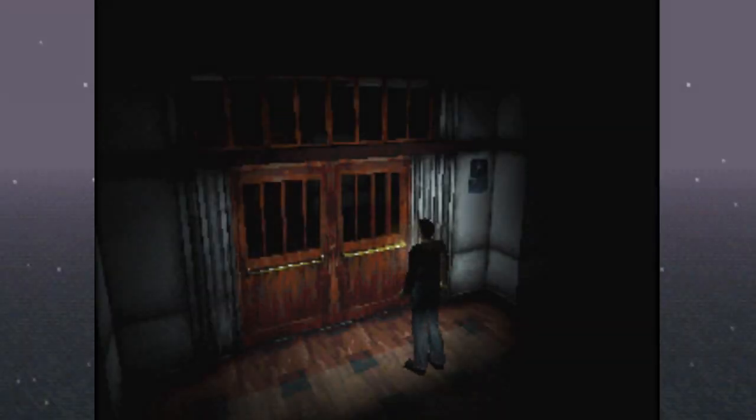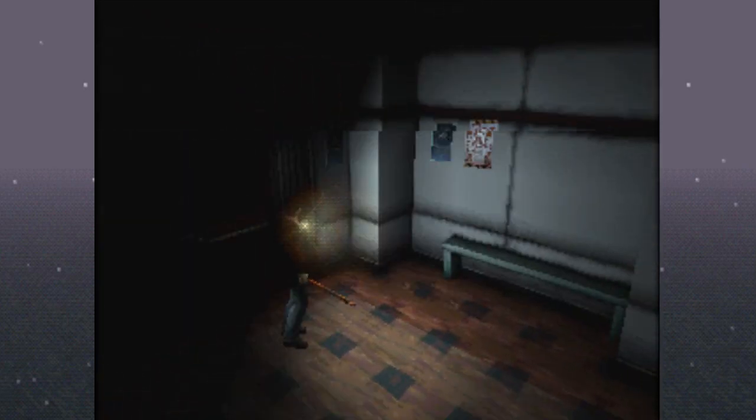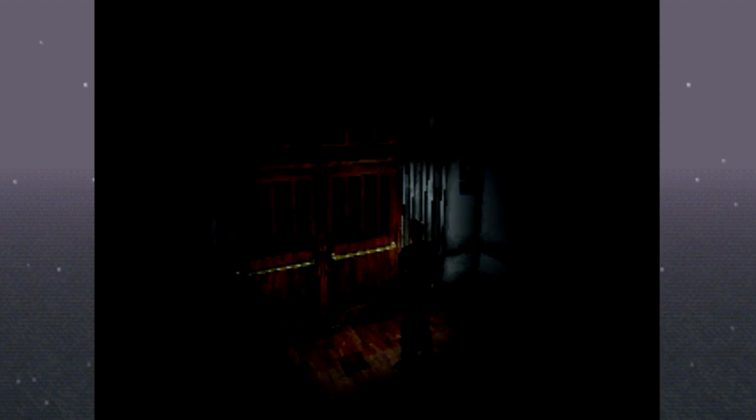What is up, heroes? This is MidnightZero, and welcome back to Let's Play Silent Hill Blind. In the last episode, we made some good progress. We made our way into the backyard — we made our way to the school, actually. It's nighttime. We have our flashlight out. It's looking awfully creepy, and we're about to explore. I hope you guys are ready.